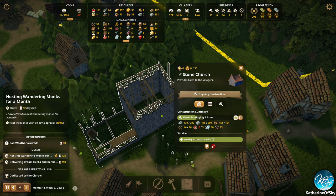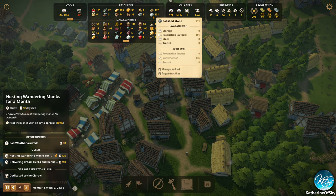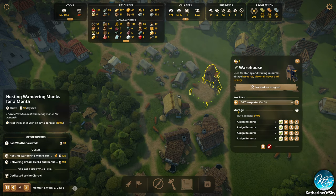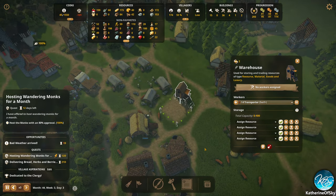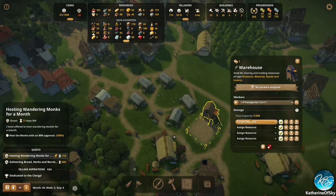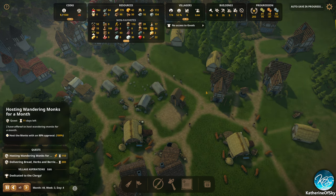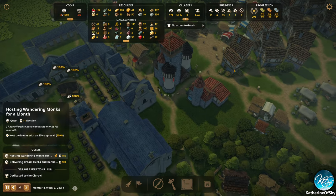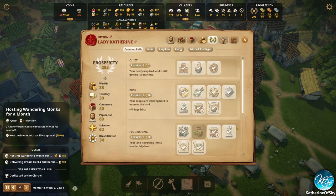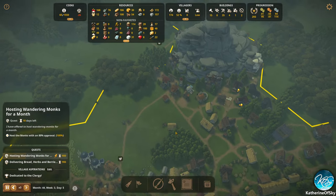They're missing some polished stone and some regular stone. We have so much polished stone — really a lot. We have no transporters here. I think this warehouse is supposed to store stone and polished stone. Let's assign a transporter. No access to goods — that does not sound good. Common wares are improving though — oh goody! Did we finish the tower? We did.